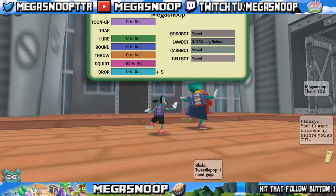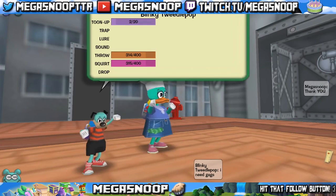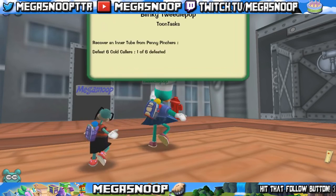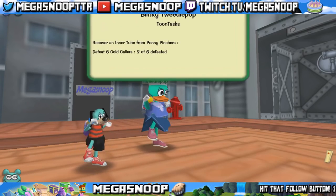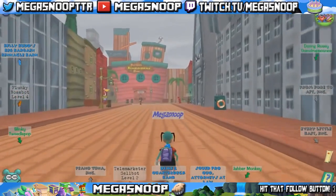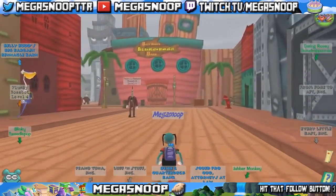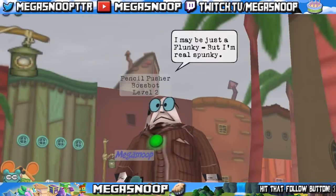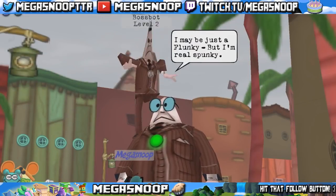A fun fact about drop is that the first 5 gags in the gag track will have a constant damage amount. Unlike other gags that start at a lower amount and the more you train it the more power it does until it hits its maximum point, drop gags will already be at their maximum point through levels 1 through 5. It's only the grand piano that starts at a lower amount, and you must train it in order for it to do its maximum.